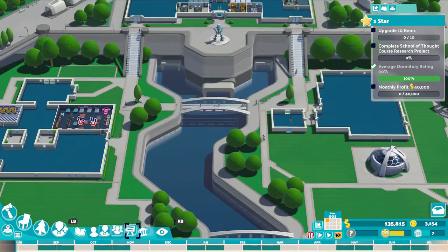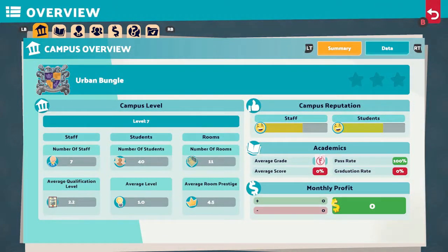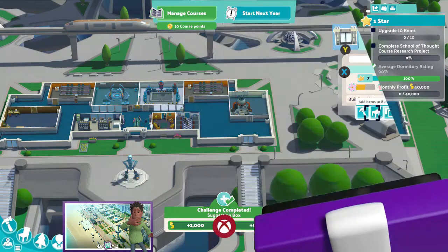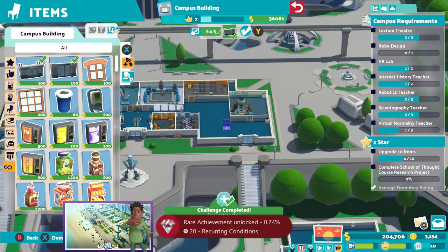The final one star task is to get 40,000 profit. This is easy enough and will come naturally by year three. You will get about 100,000 a month, and this will tick off a two star task as well before you know it.